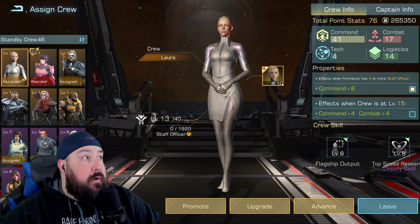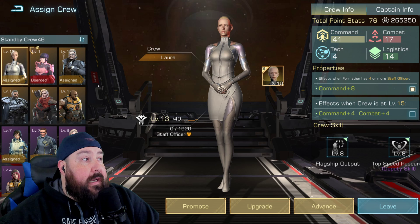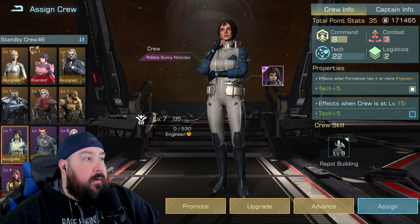Let me show you what that looks like. Right here in your spaceport crew formation deputy slot, Laura should be here for account growth. When we click her, that jumps us back into the list. That's my number one seed.